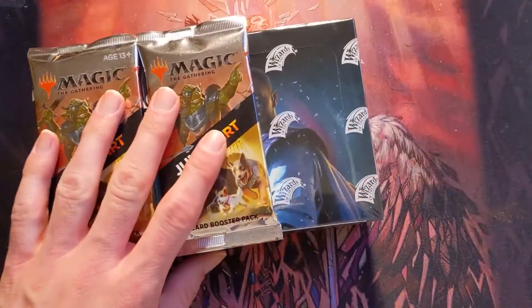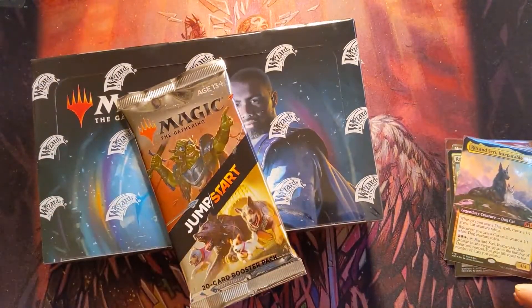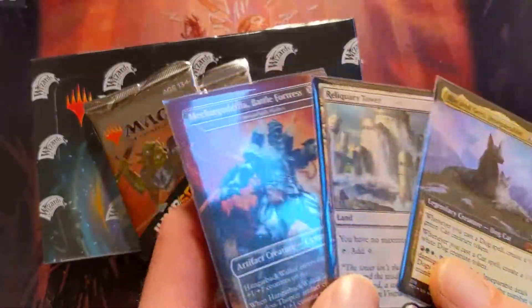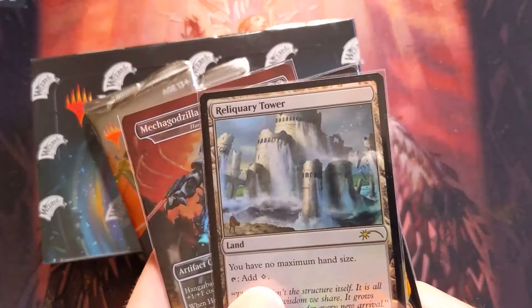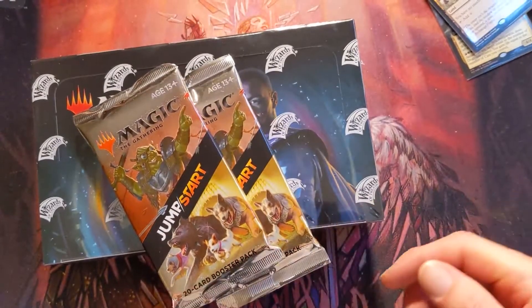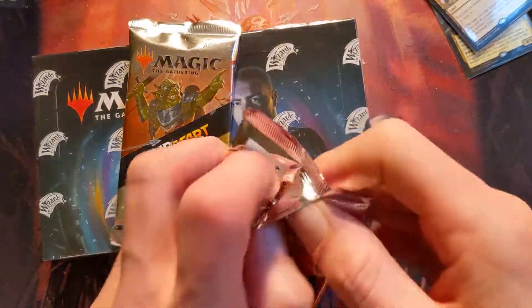Welcome back to Dad and Daughter TCG! We picked up an M21 box, which means we got two packs of Jumpstart. We got some beautiful promo cards — this Mechagodzilla I think is super sick looking — and the Reliquary Tower I need for a deck. We are joined by Cora as always, and I'm gonna run through these quick.